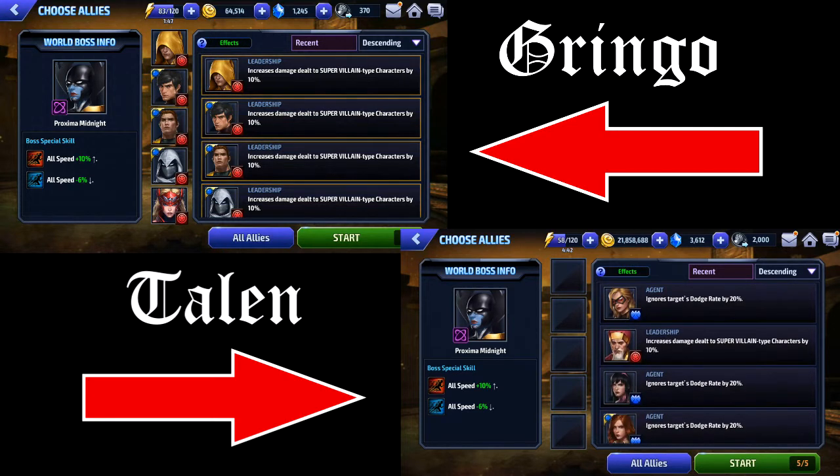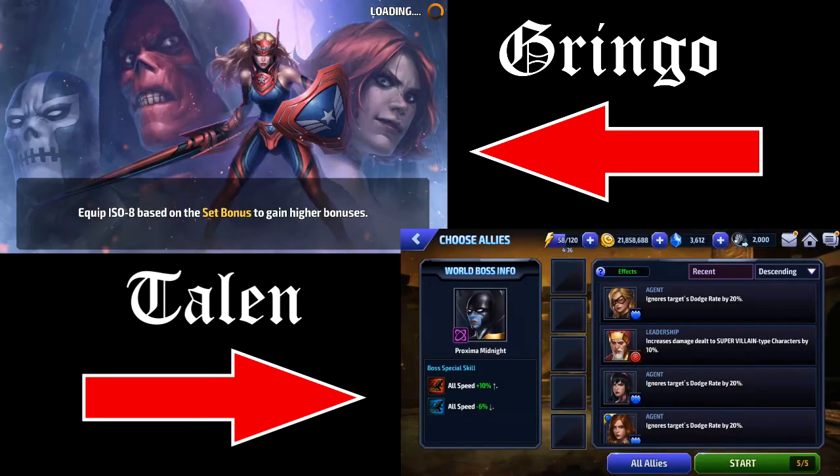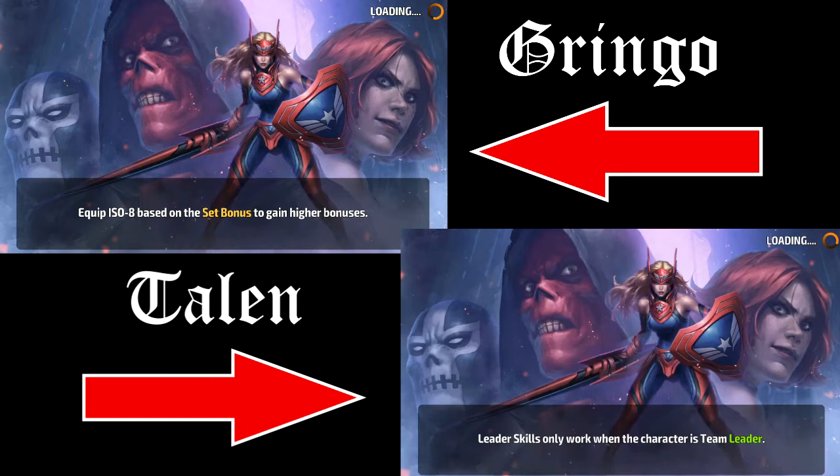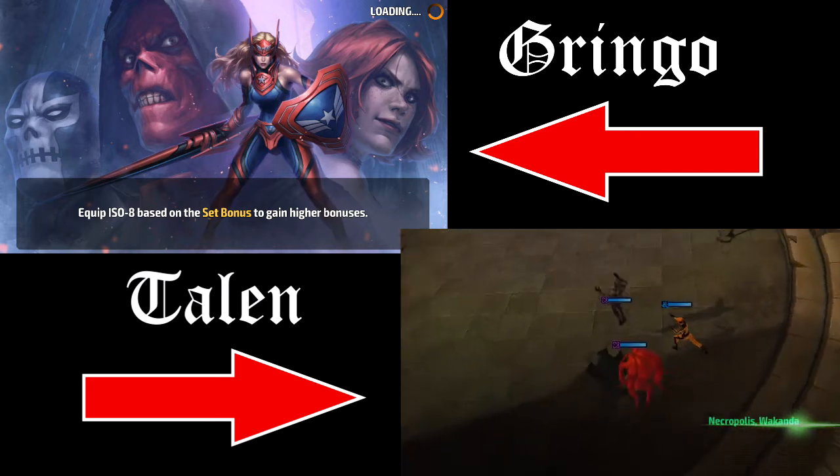I will just go in with no strikers since Black Bolt is pretty overpowered at tier 2. I'm going to use all damage strikers because mine's not tier 2. Well, there you go — let's see what happens. Let's see if I still kill her first or if you get through the first round. I don't think there's any question — you should beat her first.